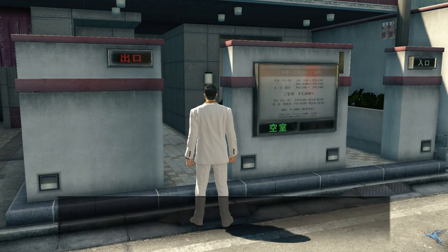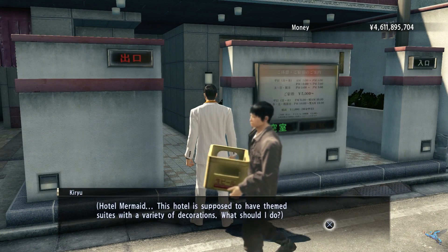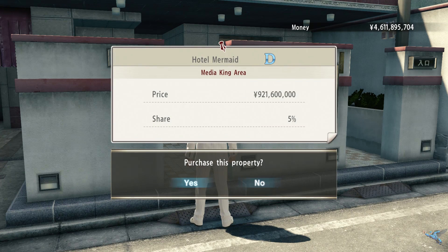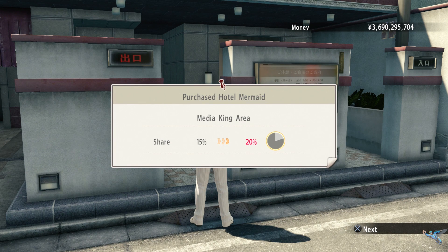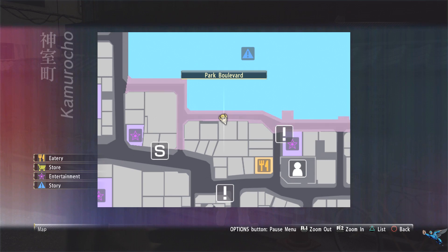On the other street in the hotel district you can find the Hotel Mermaid, which is actually the cheapest of the bunch — but not cheap by any means. It'll still set you back nine hundred and twenty-one million and increase the ownership of the area by another five percent.